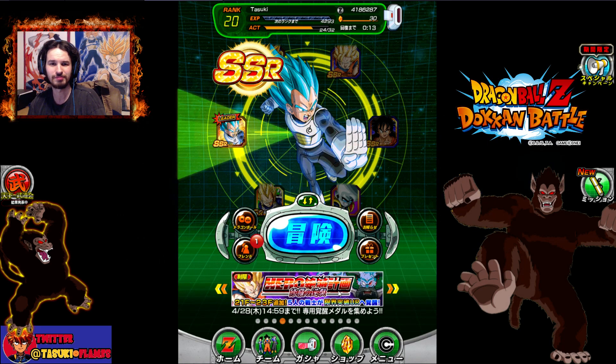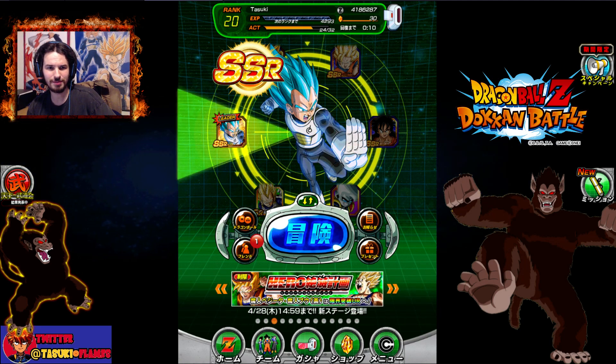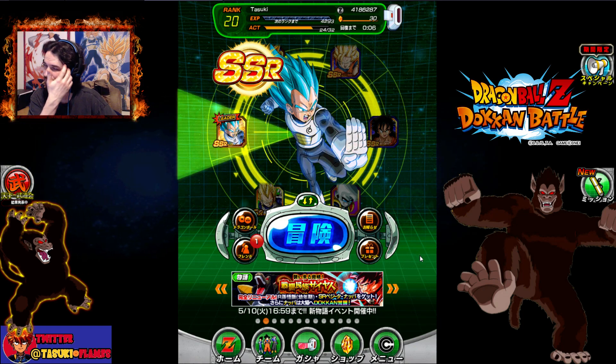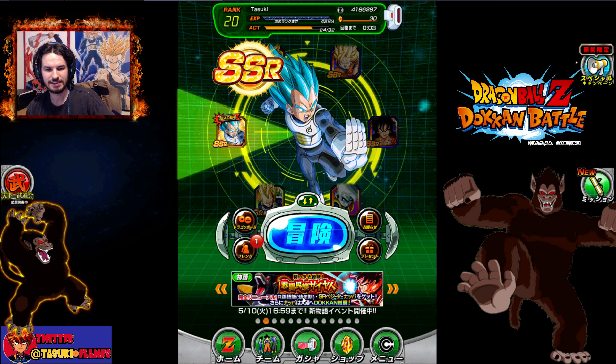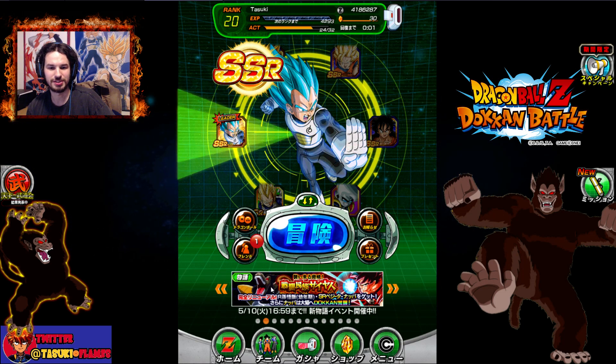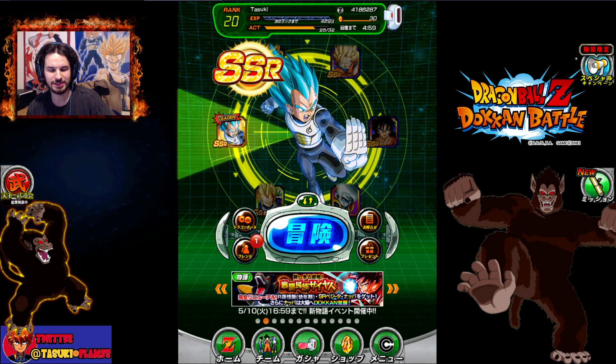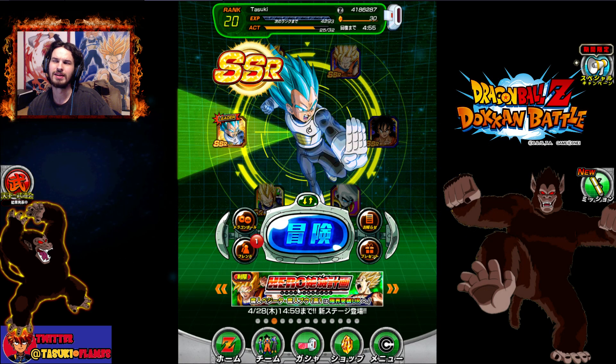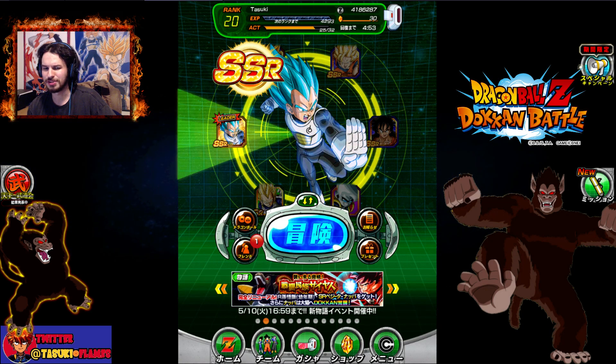I only have enough to do one multi-summon, so it might be a shorter video. I farmed up enough to be able to do a multi-summon. They got it going for a promo rate of 30. I did a couple of the quests on the new storyline for the great apes and got enough for Gohan — you can get Nappa and stuff and get medals to unlock him.